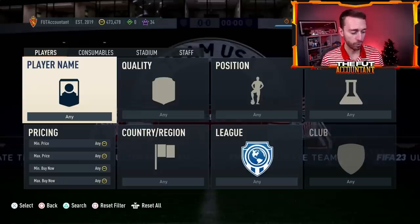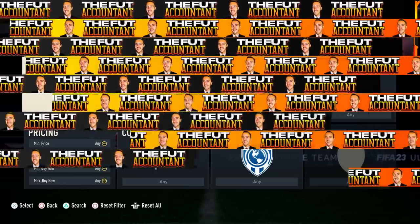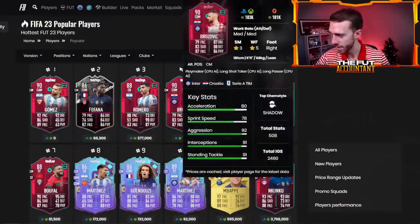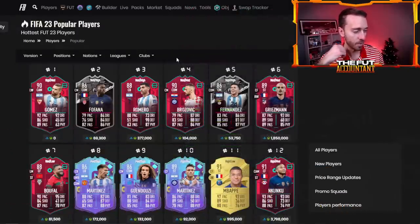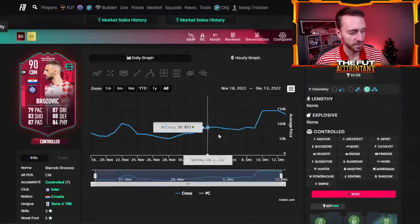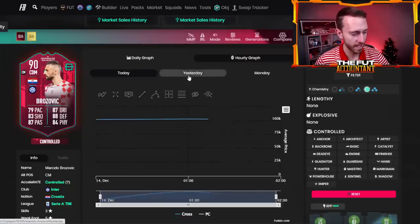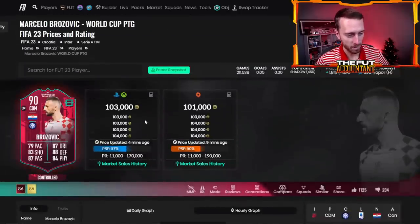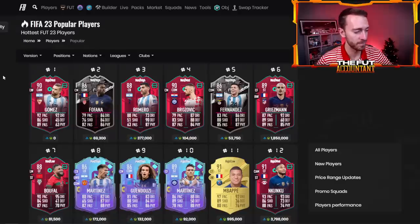Speaking of World Cup games, we had the Argentina vs Croatia showdown yesterday. The other side of the Path to Glory situation is Brozovic — his price is holding around 100,000 coins. Do I think he's worth about 90,000 to 100,000? Maybe. I think people are pushing it a little bit on how overpowered this card is. I think that card is probably going to drop off a little bit more in the next couple of weeks anyway, so I'd be careful owning that one.